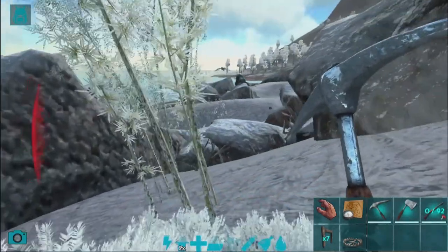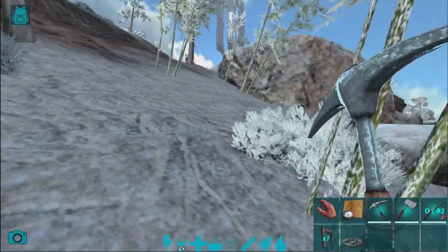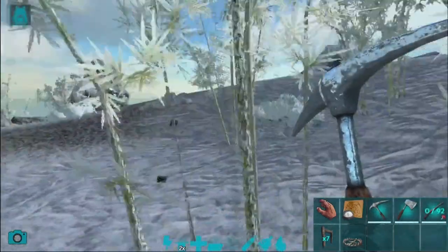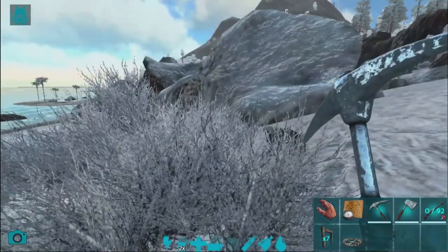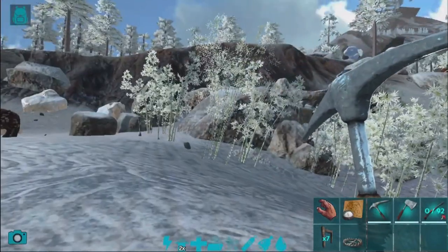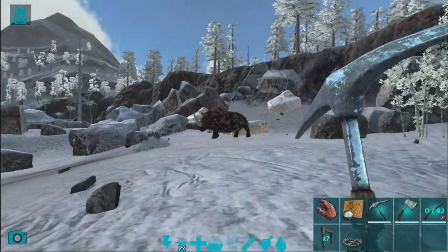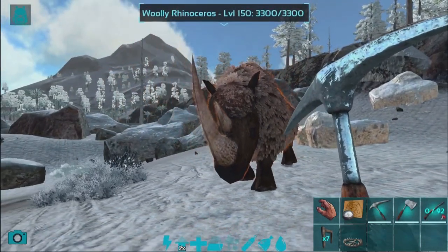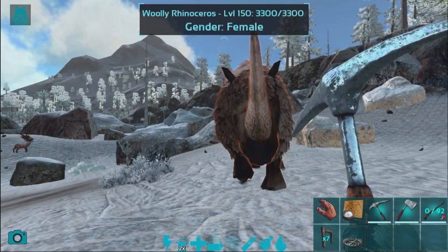I'm actually using the on-screen menu today for once compared to normal, so I do have the normal stone gates available, as well as a bear trap. Hopefully won't need more than one — I normally don't build traps too often. Let's see, I should get this one over here. Okay, there it is — level 150. What gender is it? It is female.